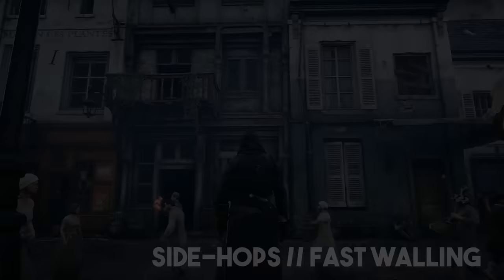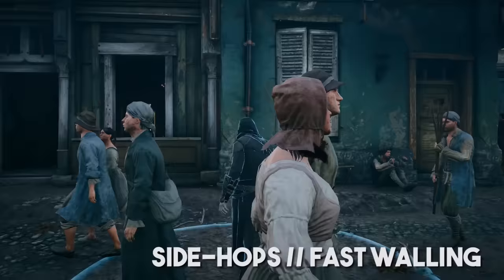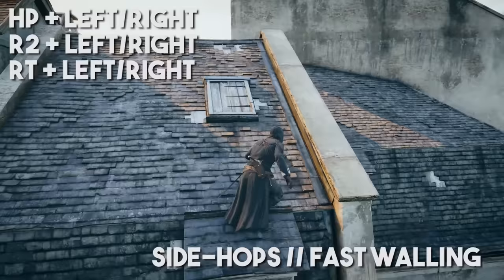You can't side eject in Assassin's Creed Unity in most situations, but you can side hop, which has a similar purpose. Whenever Arno is hanging on a wall or handhold with his feet planted against it, look out for platforms or climbable objects on the same height as, or just a little lower than him. Holding high profile with movement sideways toward the object will have Arno kick off the wall and hop onto it. This can be used for faster climbing, and it's a very smooth and quick way to change direction — it's not hard and usually very consistent.